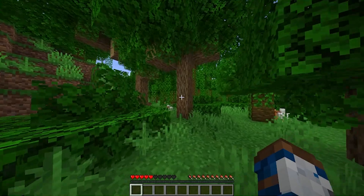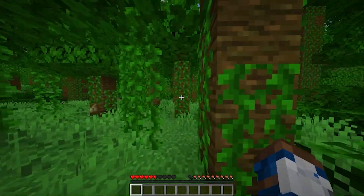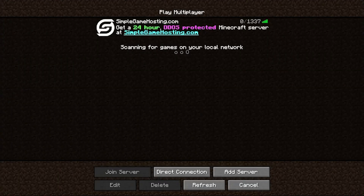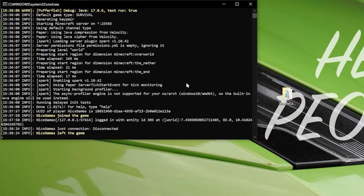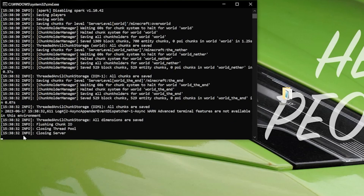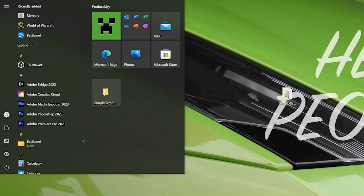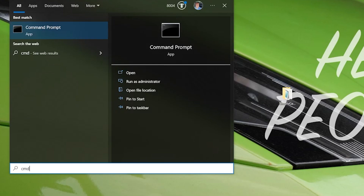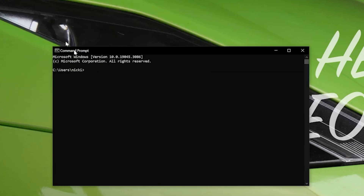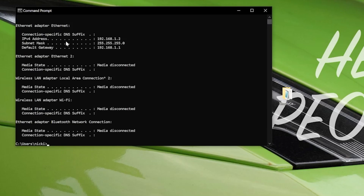If you want your friends to be able to join this server, you're going to need to port forward. To do that, quit the game, stop the server by typing 'stop' in the console and hitting Enter, and wait for it to shut down properly. Then open the Start menu, type 'cmd', and open Command Prompt. In Command Prompt, type 'ipconfig' and hit Enter.